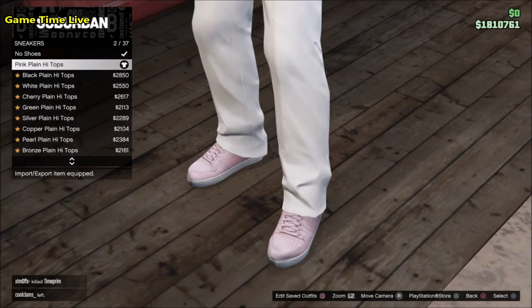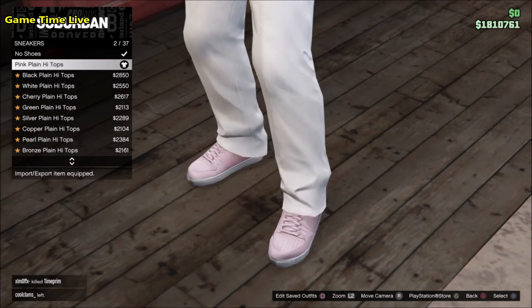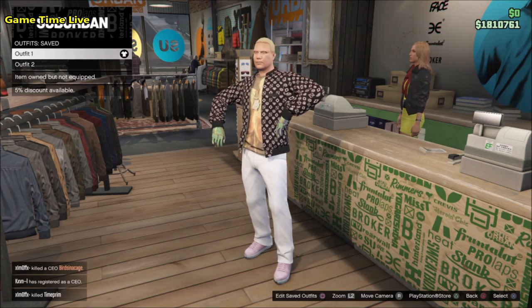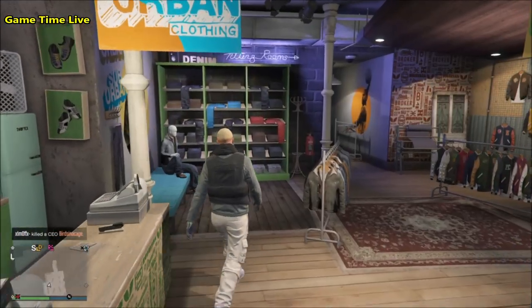This will be outfit number one — make sure that you save it on slot number one. Now we're going to be moving over to the components for the black and yellow female outfit with the catsuit pants, the coverall top, the race class, and everything — a very cool outfit. Go back into the top section.